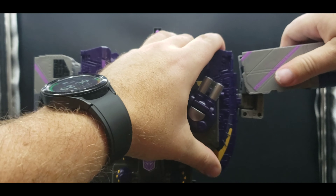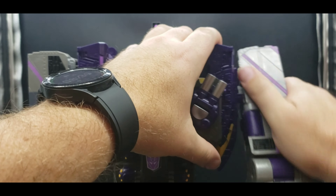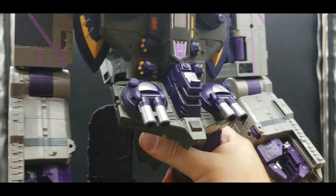Arms come out that far, can rotate back and forth. We've got a swivel above the elbow, and the elbow goes over 90 degrees — very cool on that. If you lift this up and lift up the butt plate, we do have waist rotation. The leg isn't really going to go out very far because that piece only goes out so far. But it can kick forward that far, and can kick back a lot further. Can do over the full Van Damme split.